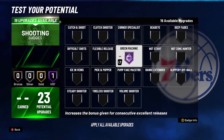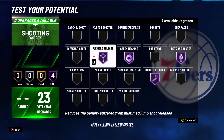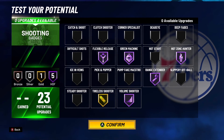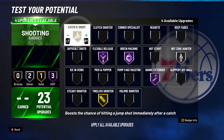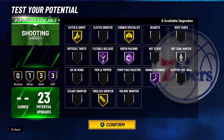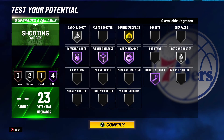For shooting badges, the first option is: Green Machine Hall of Fame, Flexible Release Hall of Fame, Range Extender Hall of Fame, Hot Zone Hunter Hall of Fame, Tireless Scorer on gold, and Volume Shooter on Hall of Fame. A second option is to take Volume Shooter off, put Hot Zone Hunter on silver, Catch and Shoot on gold, and Corner Specialist on gold. A third option is to take Tireless Scorer off and put Difficult Shots on Hall of Fame — that's also a solid badge.